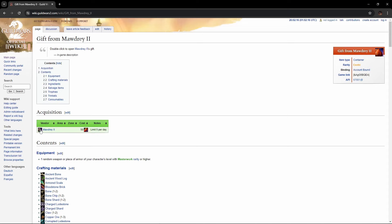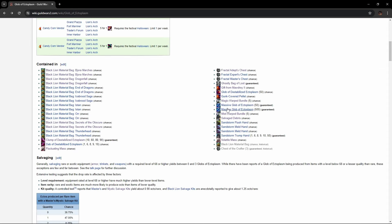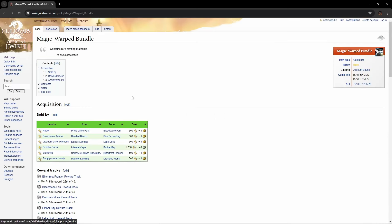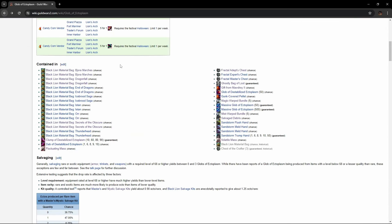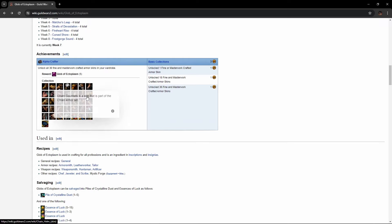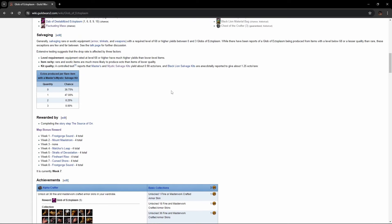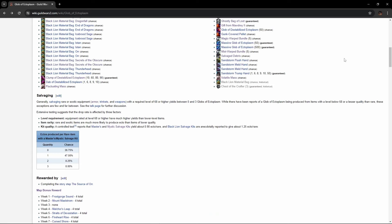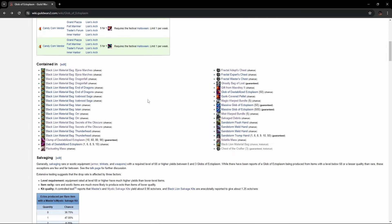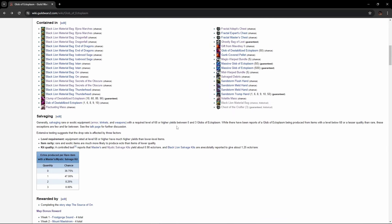The last couple things I wanted to talk about are the fluctuating mass or the gift of Maudry — these are going to be from the gobblers. Then you have the magic warp bundle and mist warp bundle. The mist warp bundle is from the skirmish reward track in World vs. World, and the magic warp bundle is from Unbound Magic Vendors. Then there is a map bonus, but there are only four total, and one achievement that gives you five ectos.